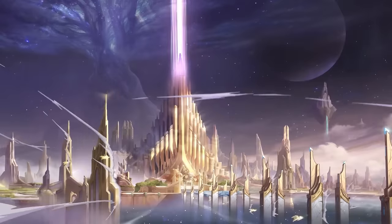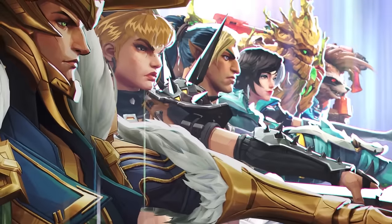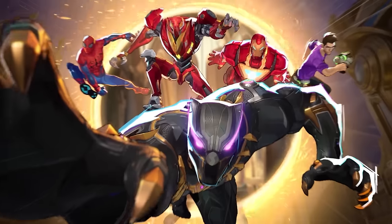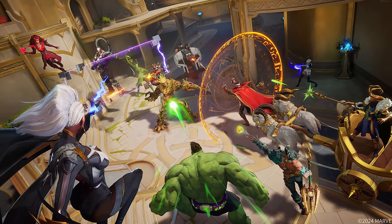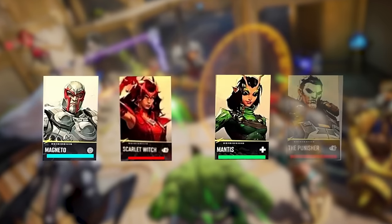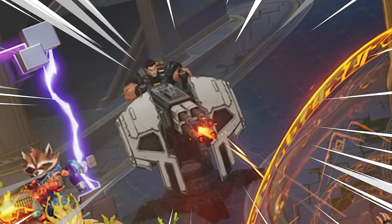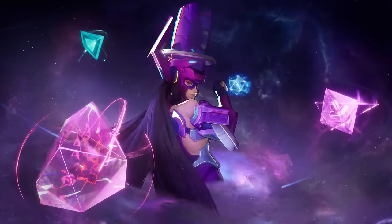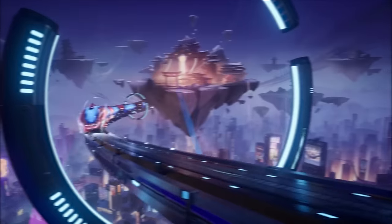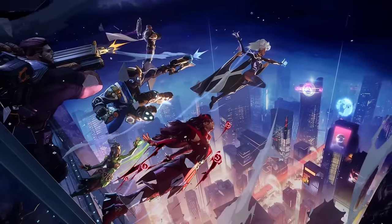That's every single detail we've been able to find in the Marvel Rivals trailer. Of course, until we get our hands on the actual game, some of this was speculation and it's all subject to change. There are upcoming characters we haven't seen in-game yet, like Magneto, Scarlet Witch, Mantis, and Punisher — who you can see in promotional artwork manning a skull-shaped turret right out of the 1990s. If you're excited to see more abilities revealed for Marvel Rivals, subscribe to this channel. That's it for today, Rivalers — I'll see you in the next one.